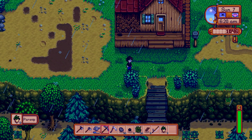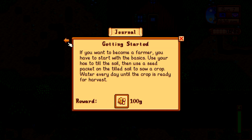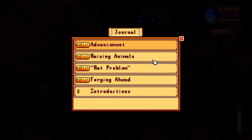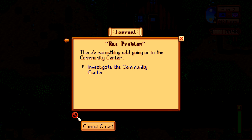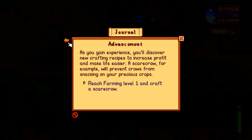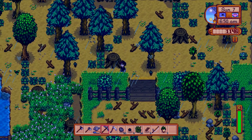We got all of our parsnips. Let's open up our stuff. Sweet — we got 100 gold for this, guys! For introductions, we are at 20 out of 28 people that we need to greet, which is really good. Craft a furnace — we are in the process of that. Rat problem — we'll investigate the community center. Build a coop for raising animals, and reach farm level 1 and craft a scarecrow. We need some seeds, but we need to wait for the stores to be open. In the meantime, let's go look for some copper ore.